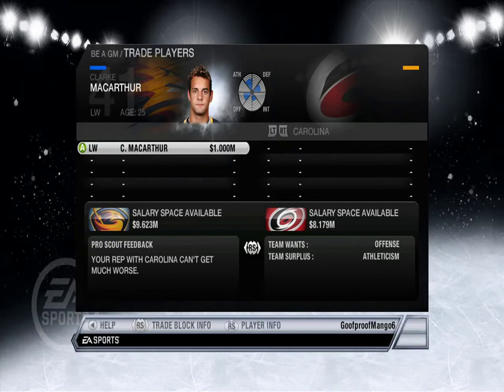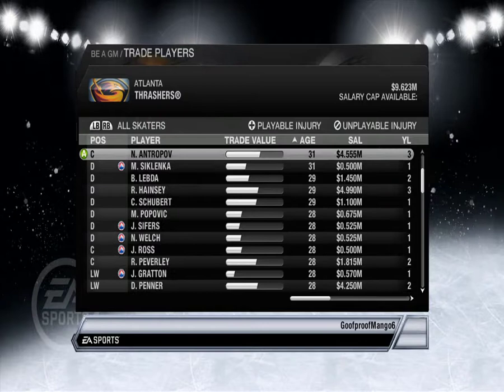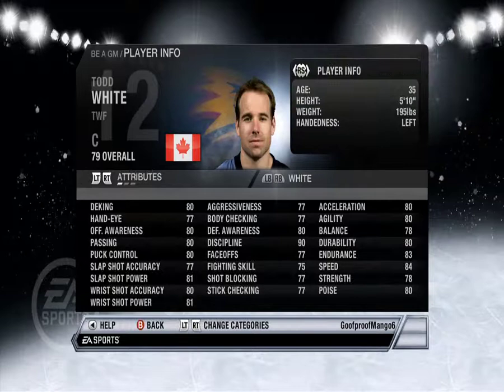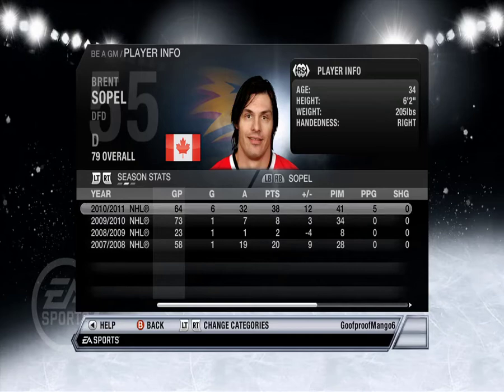Pretty useless I think. Let me sort by age instead, see if there's any older guys with expiring contracts to get rid of. Doug White — what did I do? Todd White — he's not playing bad. Brent Sopel — he's playing pretty good.